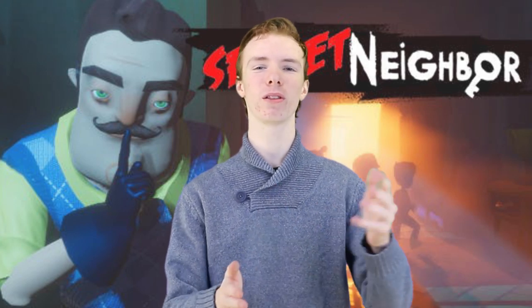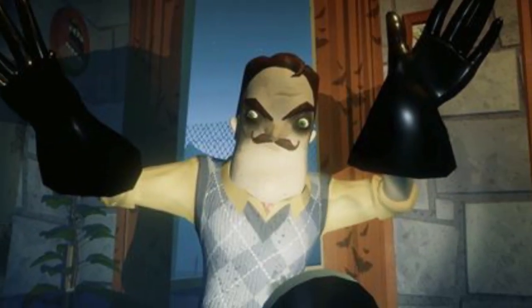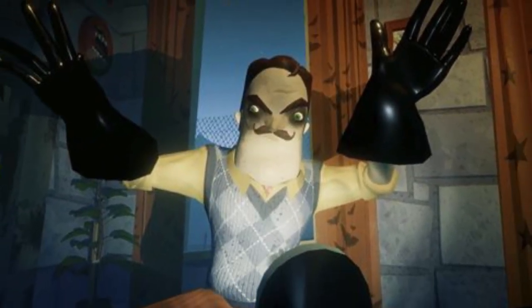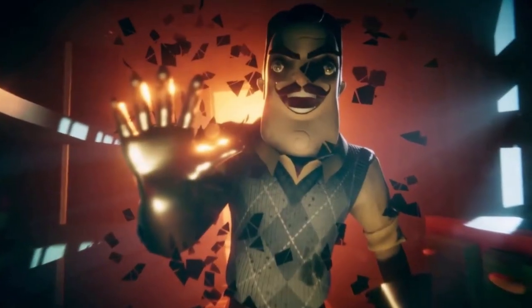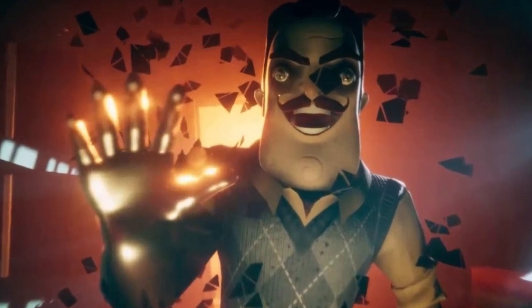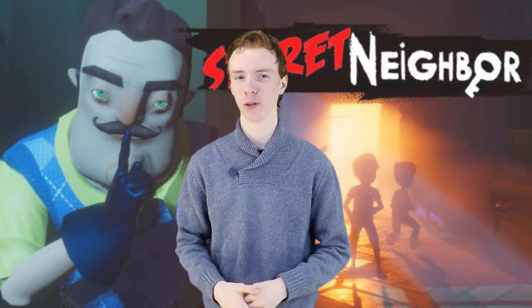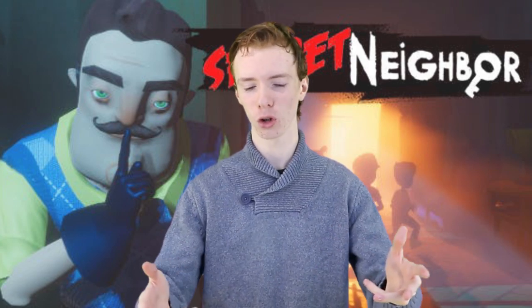The events of this game take place between the first and second act of the original Hello Neighbor game. As the neighbor, you get to choose from several classes and use everything in your power to prevent the kids from succeeding. Initially you are in disguise, and it's up to you to gain the trust of your fellow players to lure them away from the group and make them disappear. You have bear traps, secret rooms, and smoke bombs at your disposal.